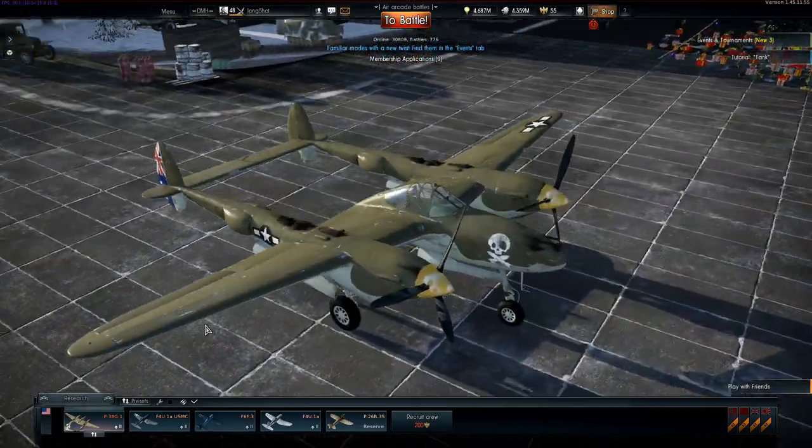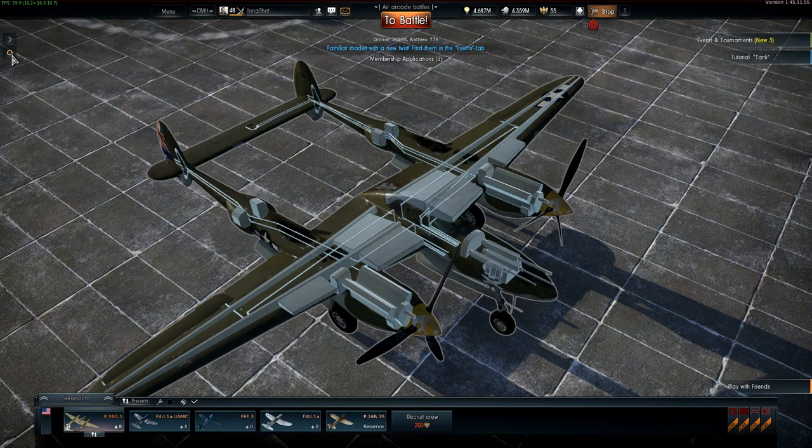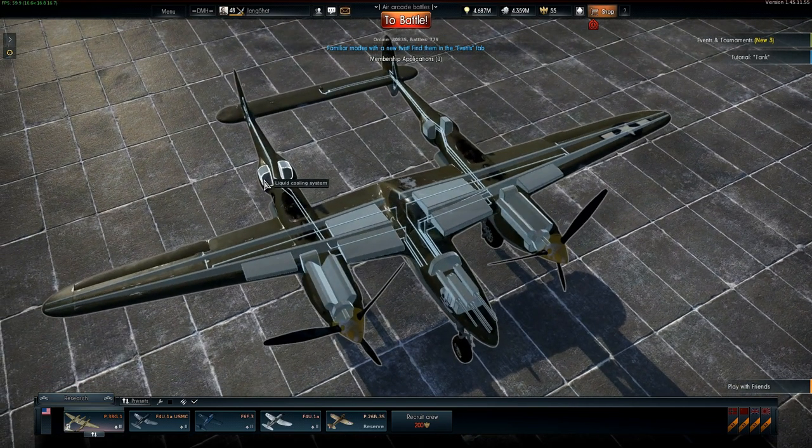I'll use the new X-ray feature to look at the internals, beginning with armor, which shows decent protection for the pilot if attacked from behind or directly in front — you won't lose your pilot very often. Switching to structural components, what stands out are the highly exposed coolant reservoirs. If you take any damage at all, you're very likely to develop a leak with one or both engines that will eventually lead to overheating and shutdown.